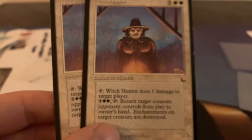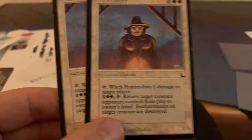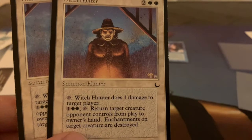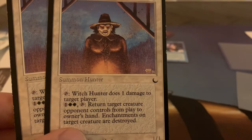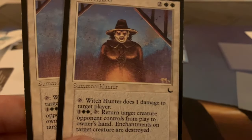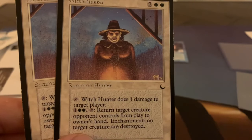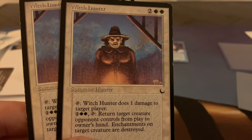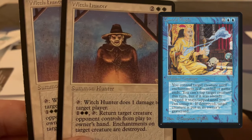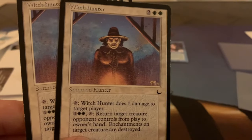First you can tap, and Witch Hunter does one damage to target player — it looks a little like the Timmy, but it's not as good because it can only damage target player. I guess you can even damage yourself with it if you would want to, maybe with a Mirror Universe situation where you want to inflict as much damage as possible on yourself. The second ability is more interesting: you can play two white and one to return target creature an opponent controls from play to owner's hand. In addition, that target creature is destroyed. So this is a great protection from Control Magic because of that second line.